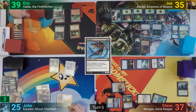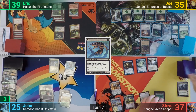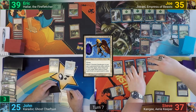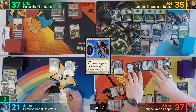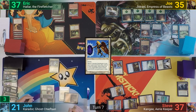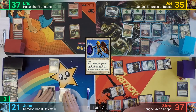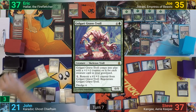Eric draws and ships it to Joe, who also passes. Steve untaps and taps enough to cast a Celestial Gatekeeper, then moves to combat swinging the Sunstriker at John and the two Owls at Eric. John sacrifices the Mind Slicer at the end of Steve's turn, claiming he's only doing it to discard the Grave Troll. Joe responds and rather than discarding, casts an instant to put a charge counter onto his amulet. John dredges back the Troll once more, milling some of his top cards.